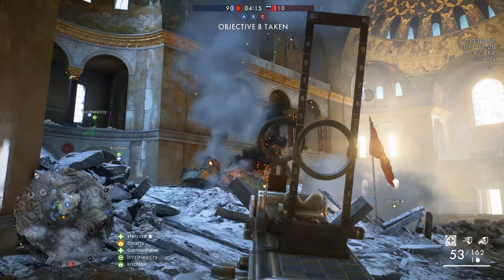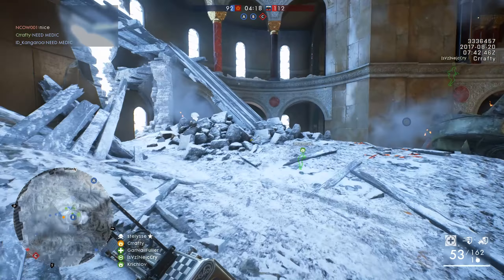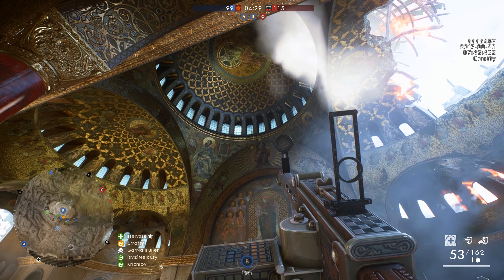Tsaritsyn is the third out of four Russian maps coming this September into Battlefield 1 with the In the Name of the Tsar DLC. Answering the most intriguing question about this map: how is it supposed to be pronounced? If you want the English pronunciation, it's something along the lines of 'Tsaritsyn,' and if you want the Russian pronunciation, it's something like 'Tsaritsyn' — but then again, it's complicated.